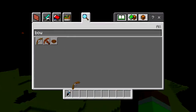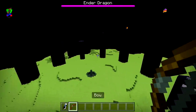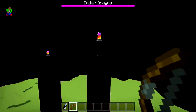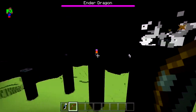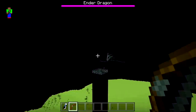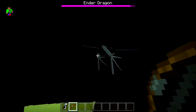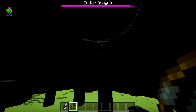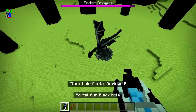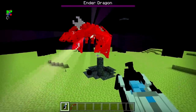We get the bow out and shoot at the dragon a little bit, also breaking the remaining crystals. There we go — all crystals gone. Now dragon, I'm going to shoot you a few times. Come on, just come down to the middle. Here we go — let's try the black hole — bam, there we go. It actually works!